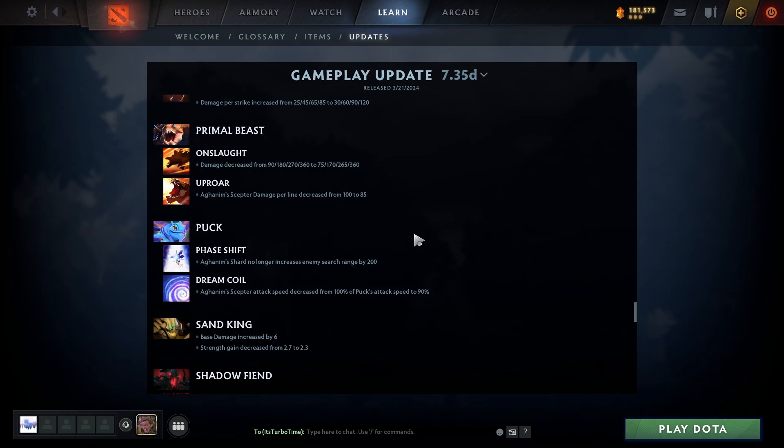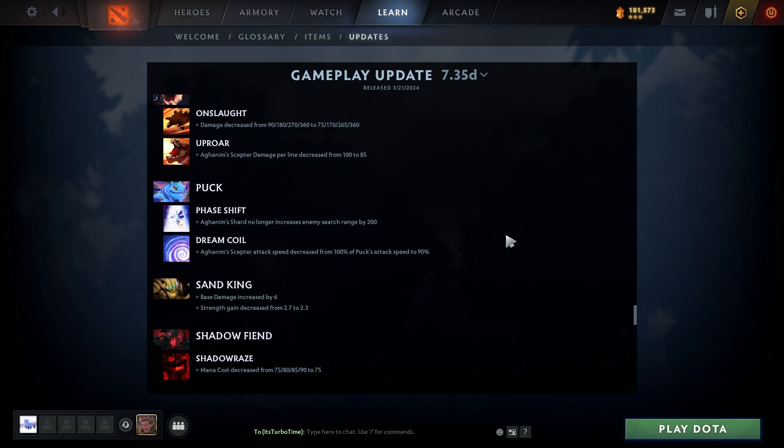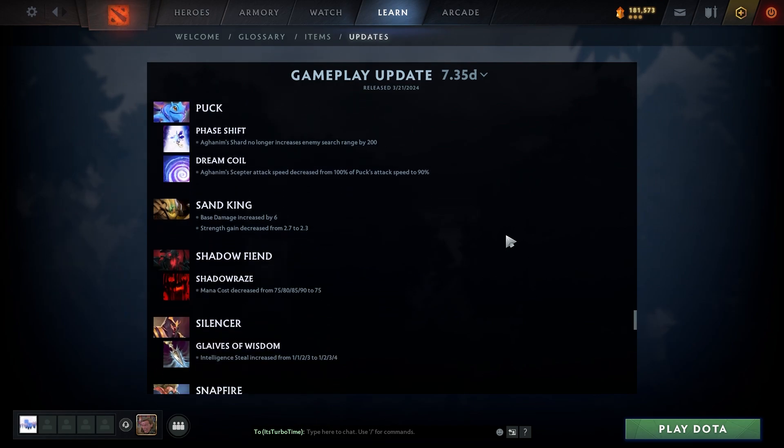Primal Beast Uproar Aghanim's Scepter damage per line decreased from 100 to 85. Puck: Phase Shift Aghanim's Shard no longer increases enemy search range by 200; Dream Coil Aghanim's Scepter attack speed decreased from 100% to 90% of Puck's attack speed.